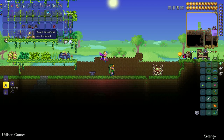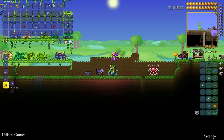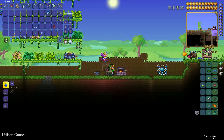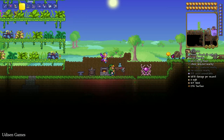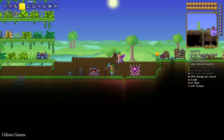Place the furnace, use two pieces of sand to make glass, and from the glass make a bottle. Then place the sink, stand near it, and make Bottled Water. After that, place a wooden table and place the empty bottle on the table — this turns it into an Alchemy Table.